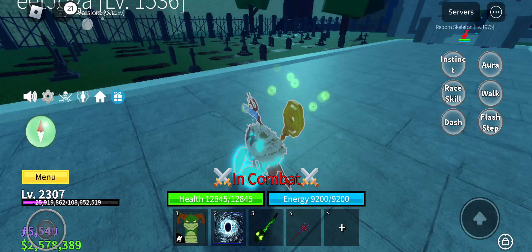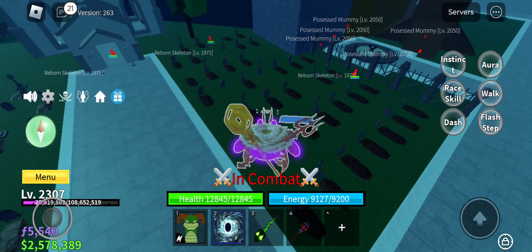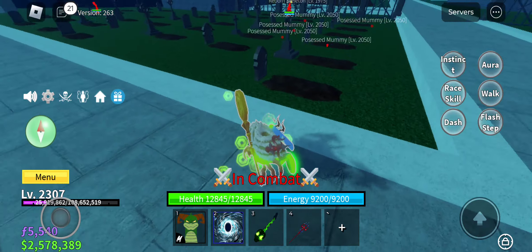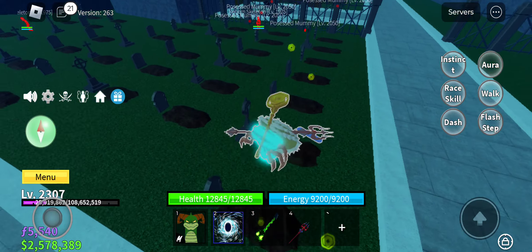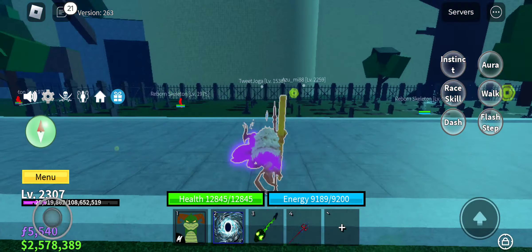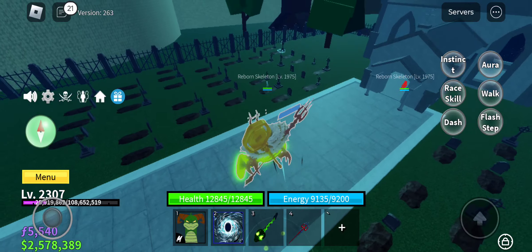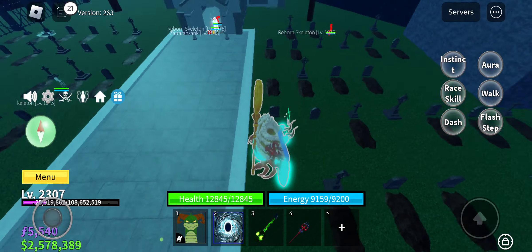Basically, you're gonna see which side has more graves and just click on the sign on that side. So this one has more than that one, so it's gonna be this one. And then this one has more than that one, so it's gonna be this one.